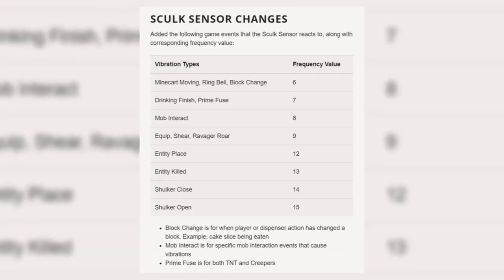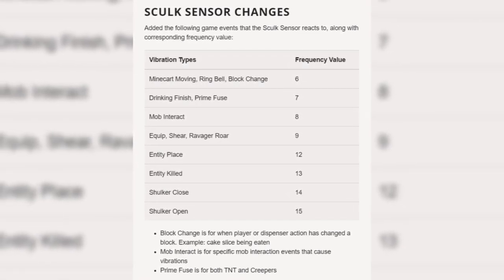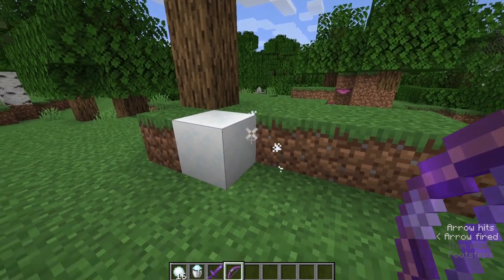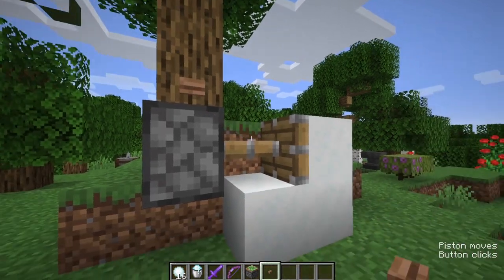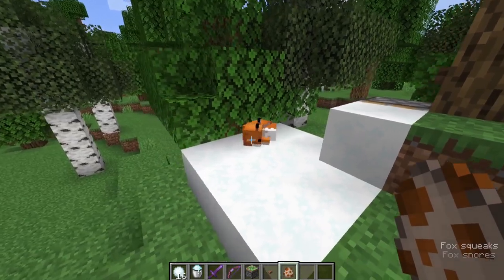New skulk sensor events have been added. I'll list them on the screen right now — feel free to pause the video. There have also been some changes made to powdered snow, including: flaming arrows now get extinguished when they collide with powder snow, skeletons now convert to strays when frozen, powder snow is now pushable by pistons and sticky pistons, and foxes can now walk on top of powder snow without falling in.